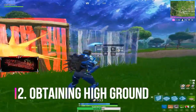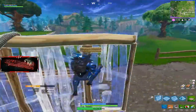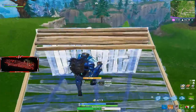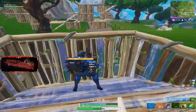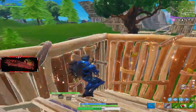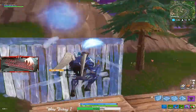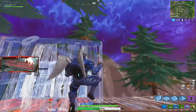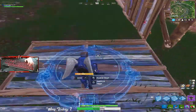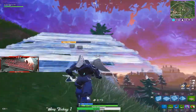Tip number two is attaining high ground from someone who already has it. If someone surprises you from above, your first instinct should be to wall yourself off from the opponent and keep building while he sprays you down. The next step is to close the gap between you and your opponent so you're able to take the high ground. In this clip, as I'm surprised by an enemy above me, my initial reaction is to build walls around me in a random manner so he can't predict my next movements.